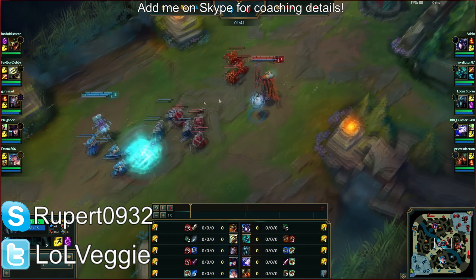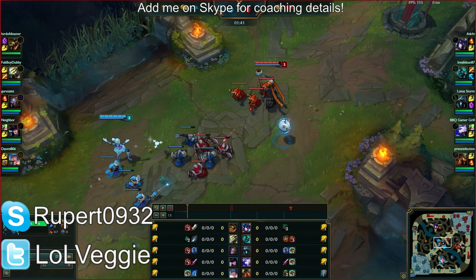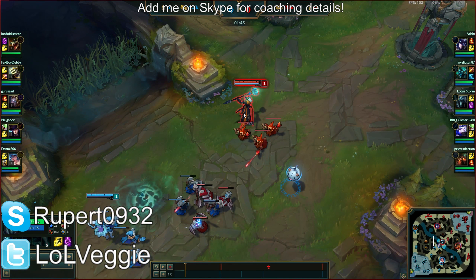You're about to get hit by that — and you missed. She went for harass and not a push, which means if you push it will allow her to swing the lane in her favor, and that's not what we want. Don't do that — you can't miss your Qs like that. Remember you're not that masters player with 1,500 games who builds Tear, and you're not going to be building Tear.